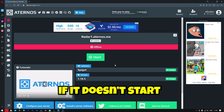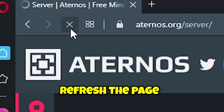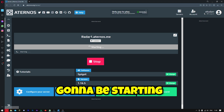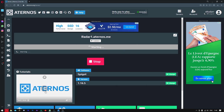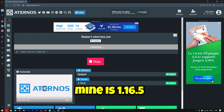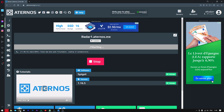If it doesn't start, there's a simple solution — all you need to do is simply refresh the page, and you'll see it can be starting. Now what you need to do is open up your Minecraft. Remember to keep in mind the version that you're using — mine is 1.16.5. So once I've got my Minecraft open, I'll need to start it in 1.16.5.